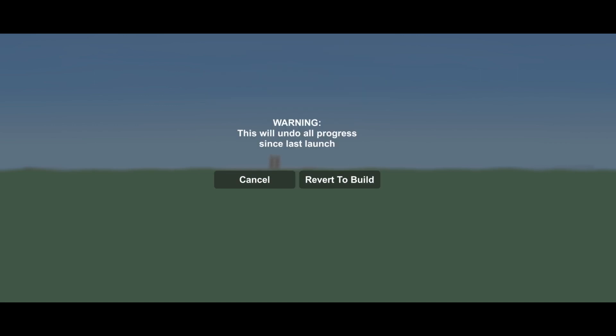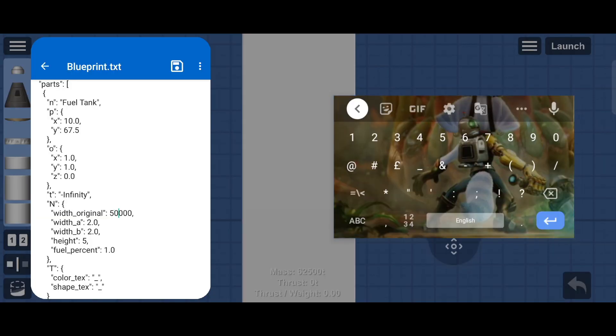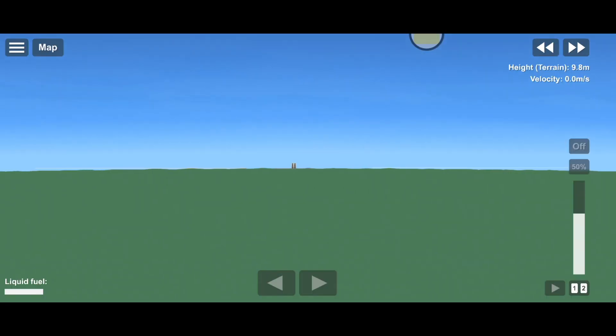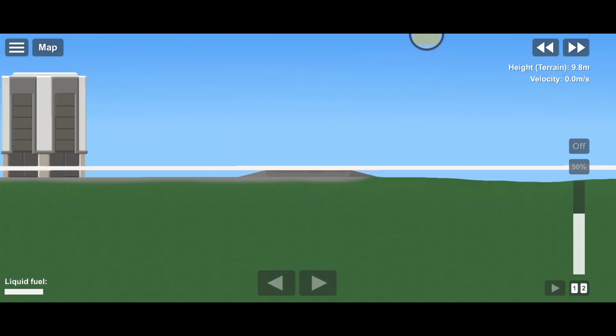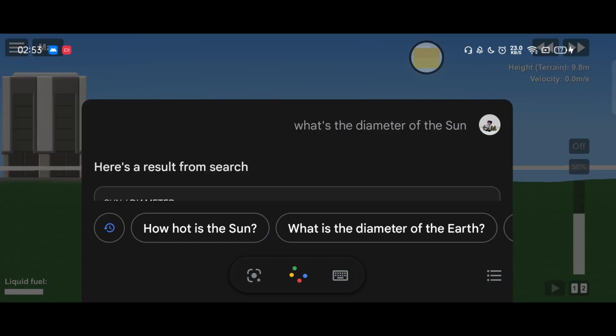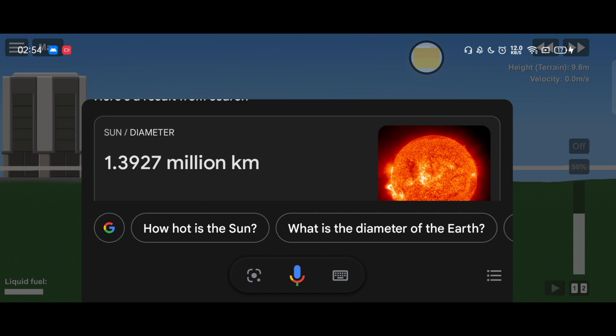We have some work ahead of us then. Let's try five million. Oh, you have an edge — that is not an edge of the game, it just stopped rendering the fuel tank. Apparently 5000 kilometers is not bigger than the sun. Hey Google, what's the diameter of the sun?